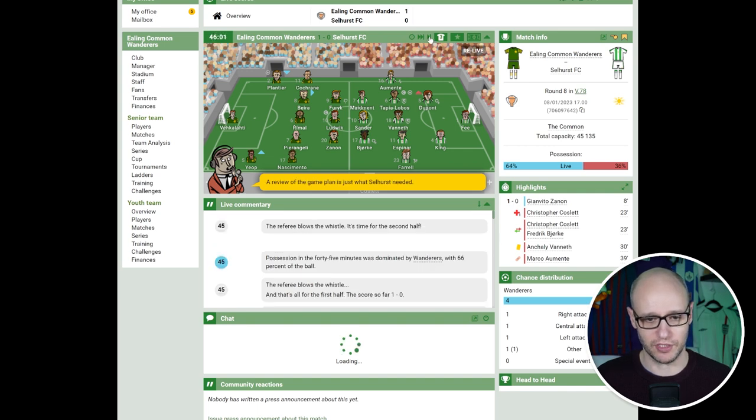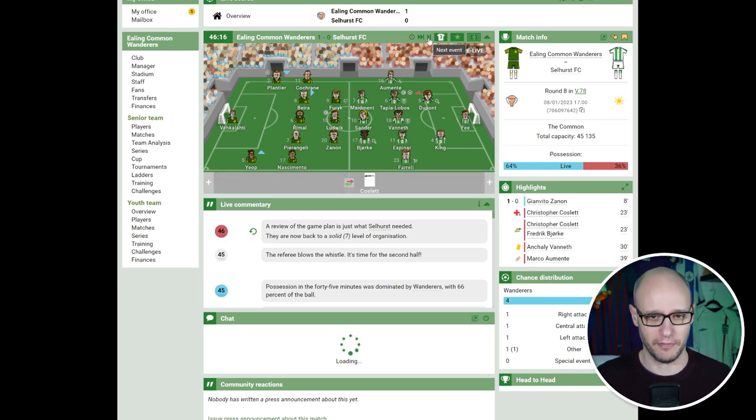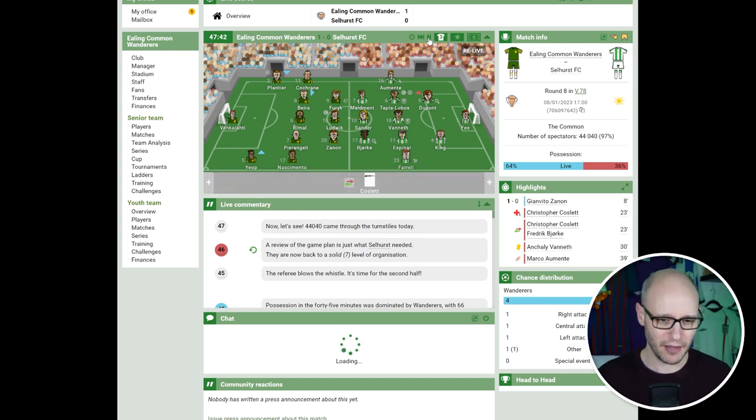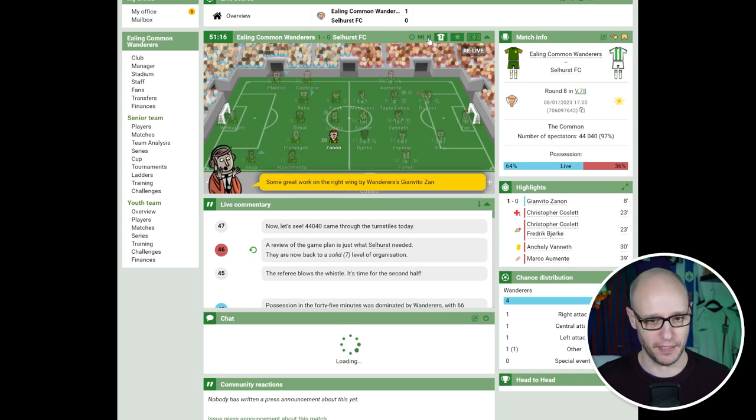A review of game plan is just what Selhurst needed — they are now back to a solid level of organisation, having dropped down to 5 they've gone back up to 2. The attendance came through at 44,040 — not bad, not bad at all.